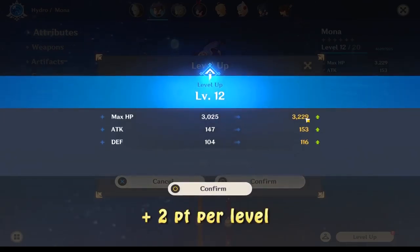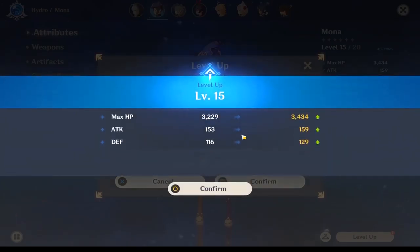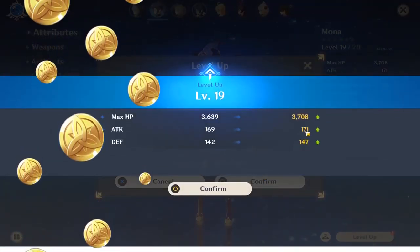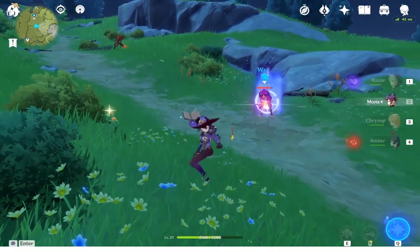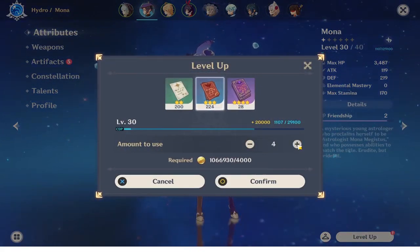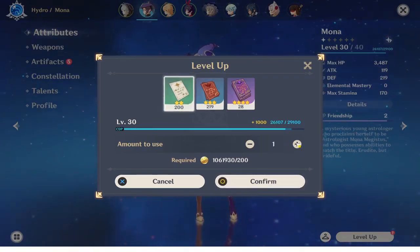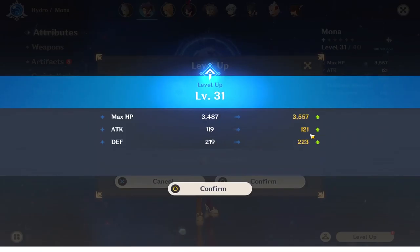Basically, every level you gain the game gives you two points of either attack or defense. I'll briefly go through all the levels because the basic levels don't give much value to your character and you have to spend a lot more on them. At the end, if we take all Alter of Herfax out, we have attack 1.6 times bigger than at the beginning and defense almost 4 times bigger. But that wasn't very interesting, so let's jump to level 30 and see how much influence each level has per enemy.